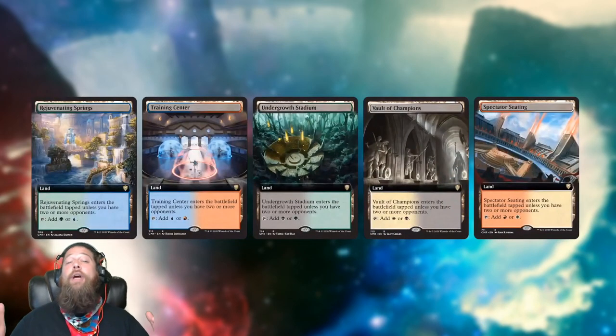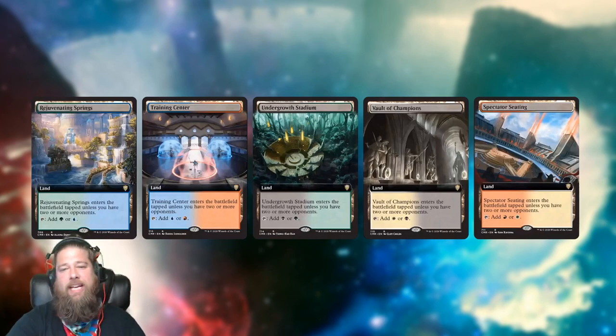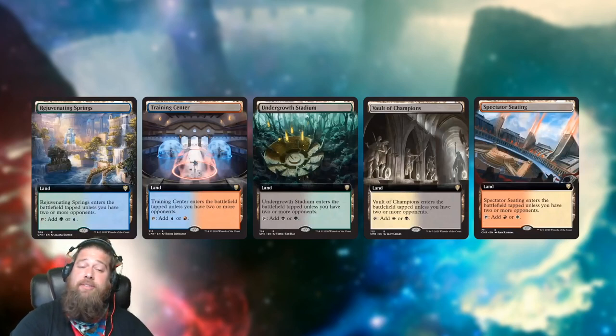They're also coming with full art promos. Commander Legends, like every other set these days, is going to have collector boosters, extended art cards, and all of those shenanigans. While not being fetch lands is a little disappointing, out of all non-fetch land cycles Wizards could have chosen, completing the Battle Bond cycle is a really great choice and a really awesome option for Commander players.